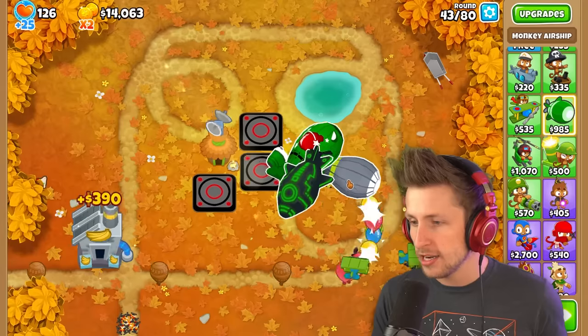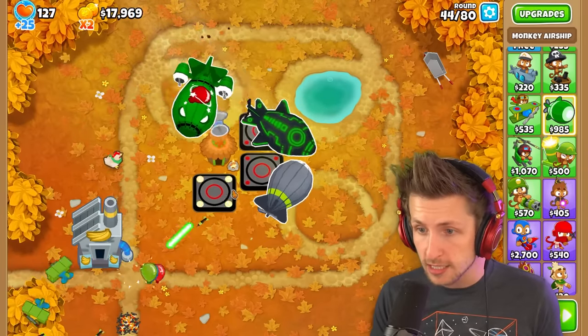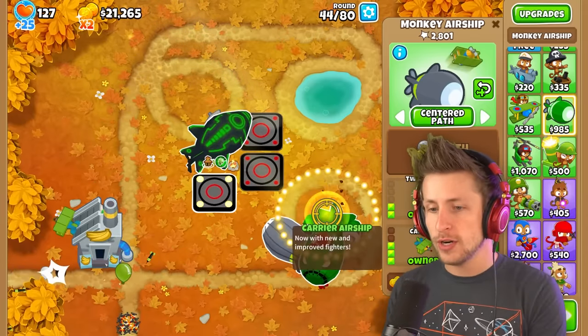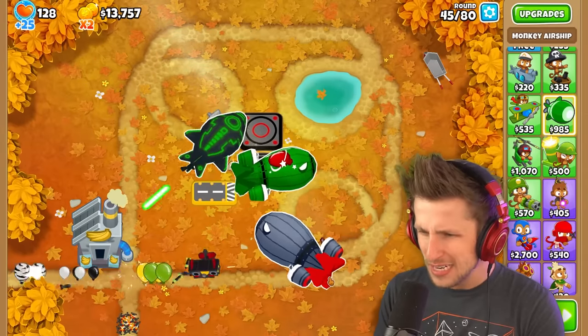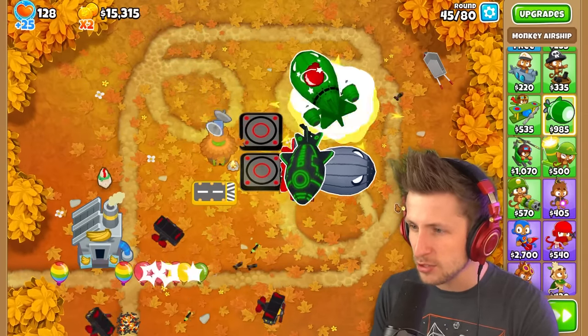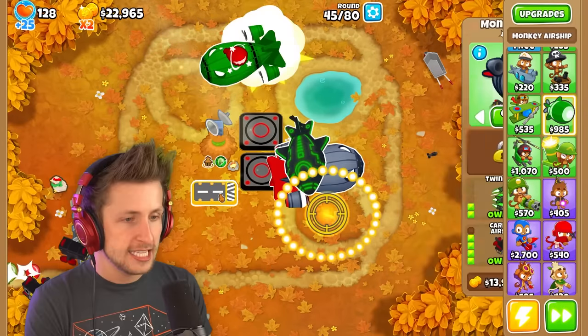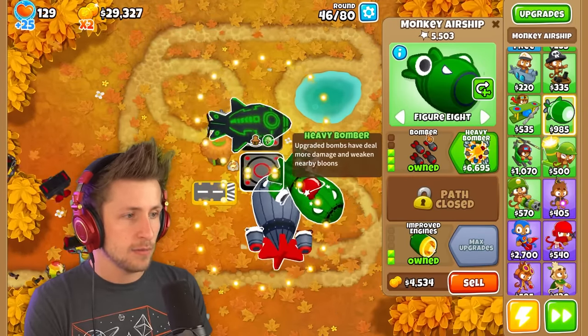There it is — there's the planes! You get four planes? That's not bad. Carrier airship, now with new and improved fighters. We can get that and it upgrades into a really cool... is that a retextured ZOMG? That's so cool looking! This upgrade's kind of crazy. Let's get this upgraded. I feel like having the centered path right here for the bomber is going to be really nice.